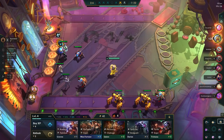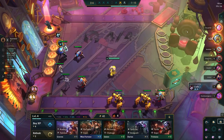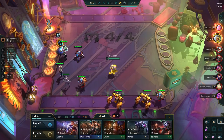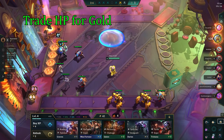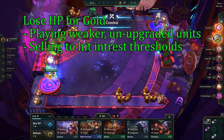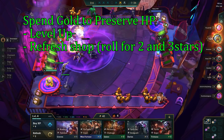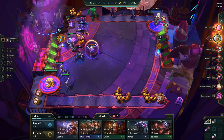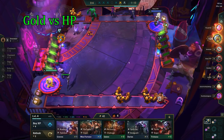The other main resource we have in TFT is our health total, or HP. If we lose HP, we can never get it back. Therefore, it is crucial to maintain our HP as high as realistically possible. But taking damage is not necessarily bad, as we can use our health as a resource. In TFT, we can use our HP to get more gold by playing a weaker board, which allows us to sell units to hit the interest thresholds. On the flip side, we can spend gold to preserve our HP by putting money into leveling to get higher quality units, or into the refresh key to roll for 2-star and 3-star champions. It's about whether you should spend money to preserve HP and win rounds, or sacrifice your HP to get more gold and lose rounds.